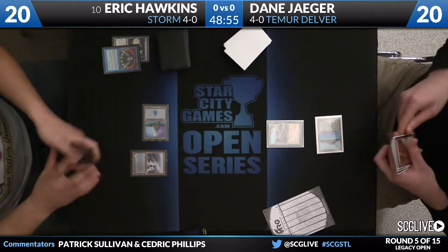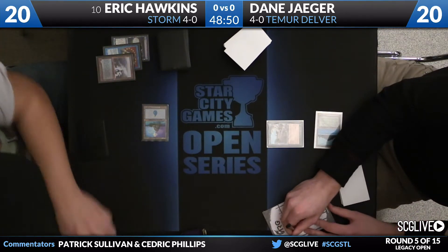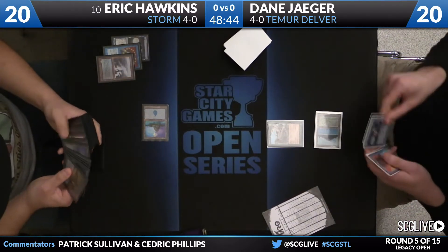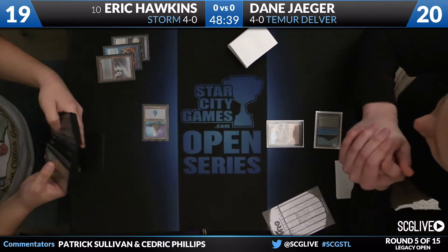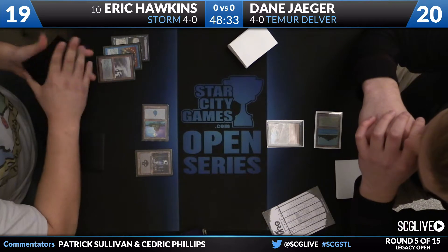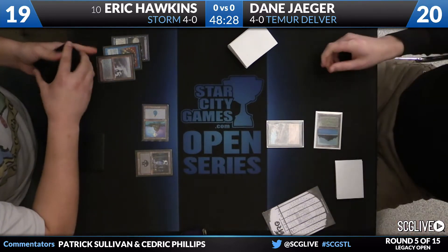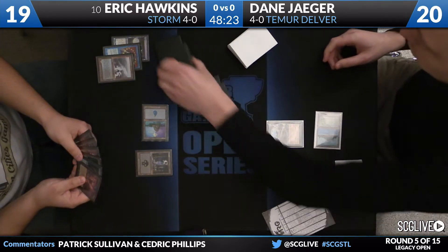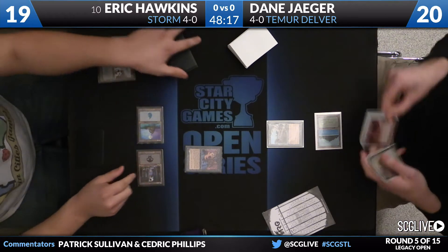It's a Brainstorm here from Hawkins. He's already put his two cards back pretty quick. And now he'll sacrifice that Delta. When you are playing against a Delver deck, and when anyone starts with a Nimble Mongoose off of Tropical Island, you know exactly what you're playing against. Basics are pretty important because you do not want to get Wastelanded. So he's going to search up a basic Swamp here. And every mana matters for Eric because he is trying to play around Daze and Spell Pierce. Wasteland really magnifies the power level of those soft counterspells.